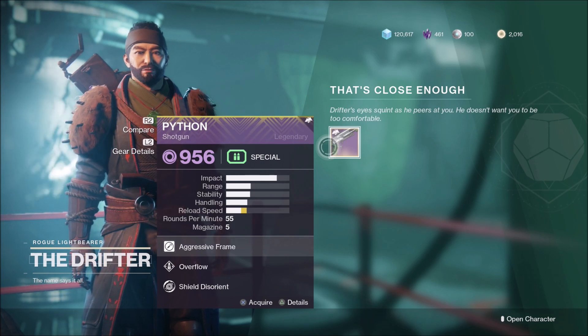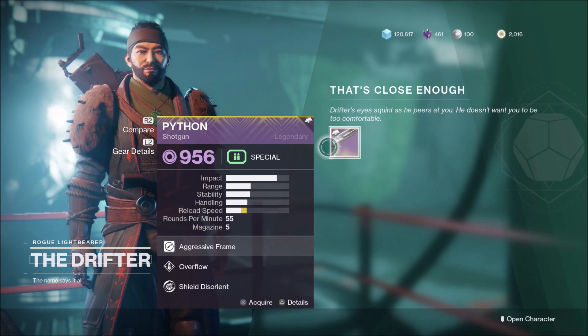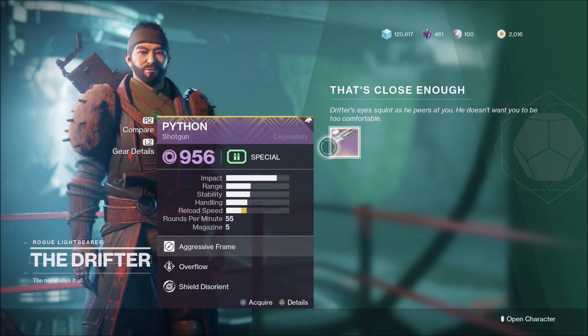How you can actually unlock this weapon is by getting 500 final blows with a shotgun, then getting 150 close-quarter final blows with a shotgun, and then reaching Heroic rank inside of the Gambit playlist.